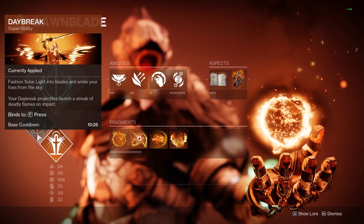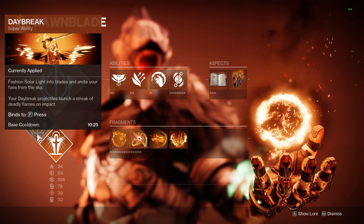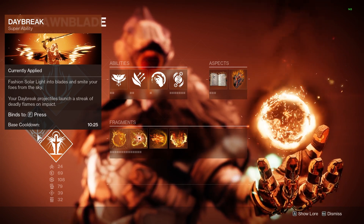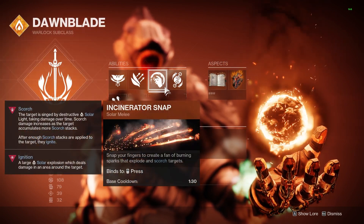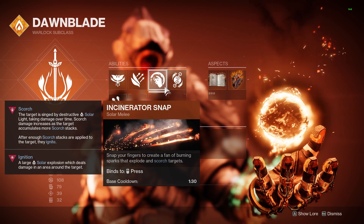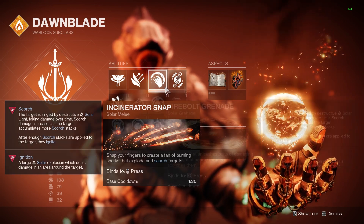For my subclass, I am running Daybreak with this build, but if you find yourself going against bosses, I would definitely switch to Well of Radiance. For our main abilities, the only one I really recommend you needing is Incinerator Snap. This does way more damage than Celestial Fire, and it allows you to hit more targets overall, so we can apply more Poison.